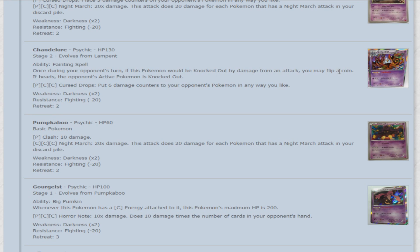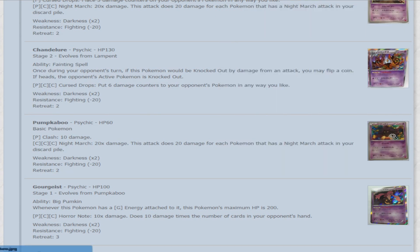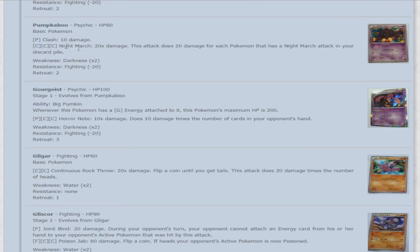Next is Chandelure — really cool with fantastic artwork. It's 130 HP and has the ability Fainting Spell: once during your opponent's turn, if this Pokemon would be knocked out by damage from an attack, you may flip a coin — if heads, the opponent's active Pokemon is knocked out. A 50-50 shot but definitely worth it. Its attack Curse of Drops for Psychic and two Colorless puts six damage counters on your opponent's Pokemon in any way you like. That ability is really cool — a lot like Perish Song. Next is Pumpkaboo — for one Psychic, Clash does 10 damage. It also has Nightmarch — 20 times more for each Pokemon with Nightmarch in your discard pile. Even further synergy.